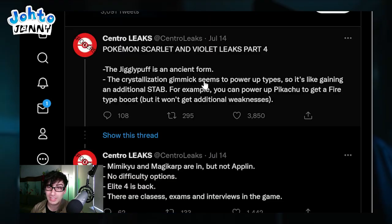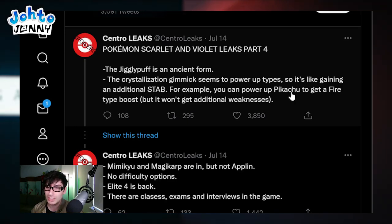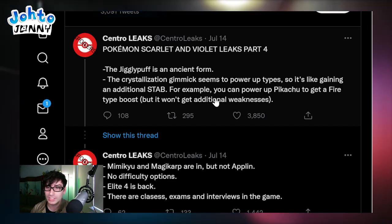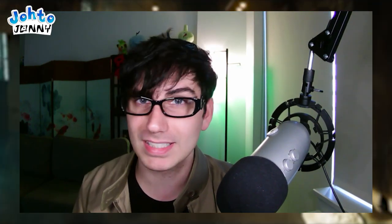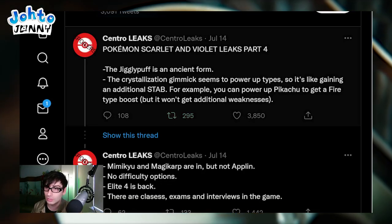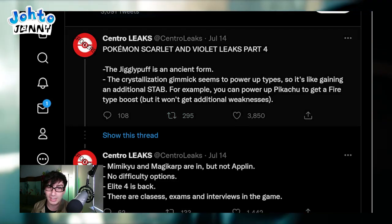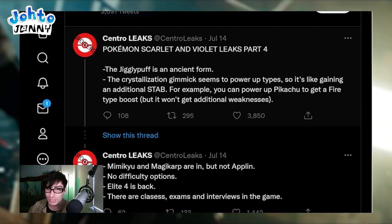The crystallization gimmick seems to power up types, so it's like gaining an additional STAB. For example, you can power up Pikachu to get a fire type boost, but it won't get additional weaknesses. This is something I thought was going to be the case a long time ago with the gimmick for Pokemon Scarlet and Violet, because of the typing wheel in the main city, the diamonds, and how light reflects off the different colored typings. So it gives you STAB for typings that aren't your main typing.